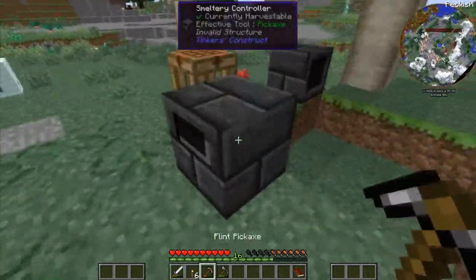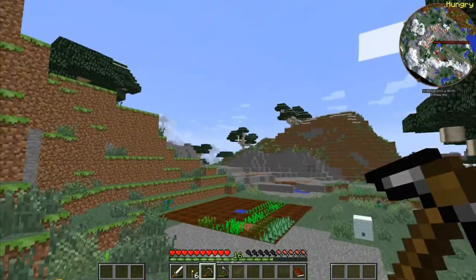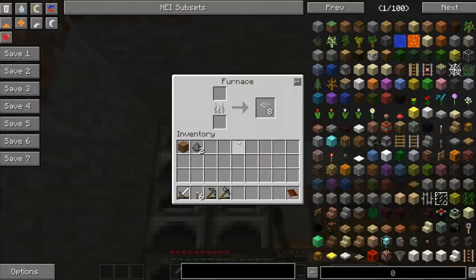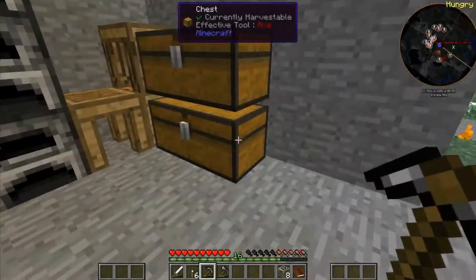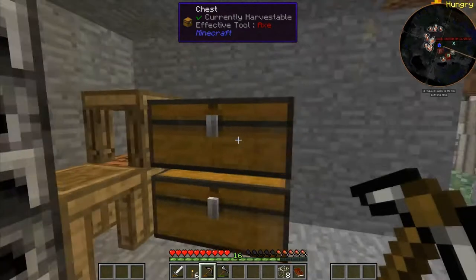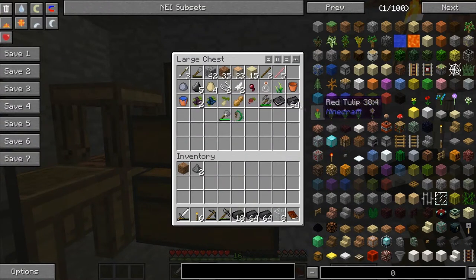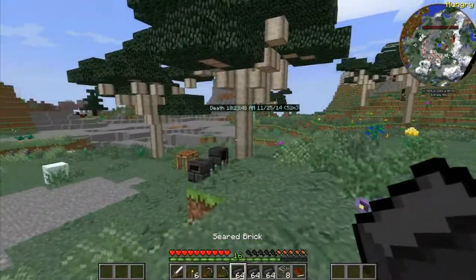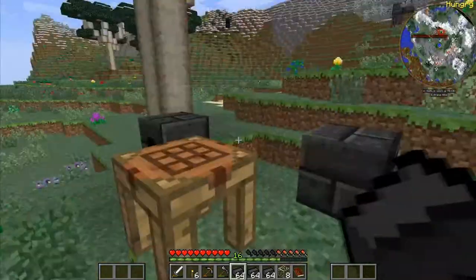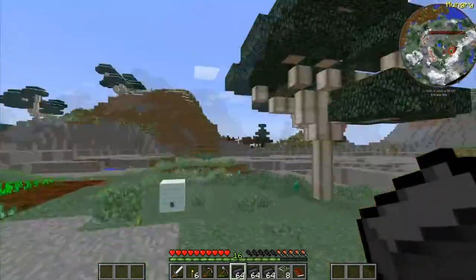I was starting to plan out the smeltery tree and then decided this was a good point to start recording. This is my hole in the wall — just a simple setup with a chicken and some glass. There's still a little bit of lag but it's a heavy modpack — it has 180 mods, all kinds of custom stuff, and some custom blocks.